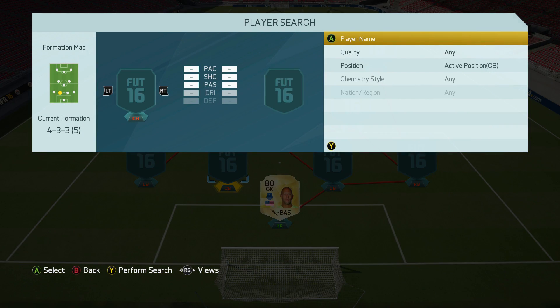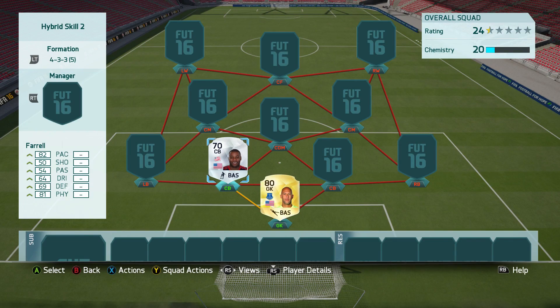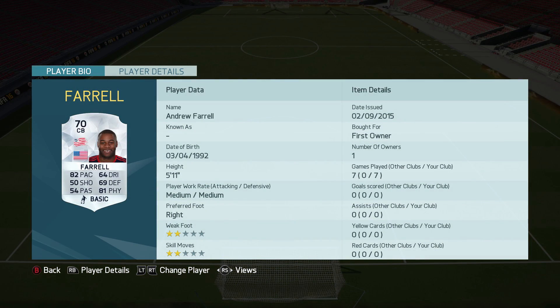Then we move to the first center back — we have Farrell from the USA, who is a center back this year; I believe he was a right back last year. He's 82 base, 69 defending, which is not the greatest, but 81 physical kind of makes up for it, and overall he did a great job for me.